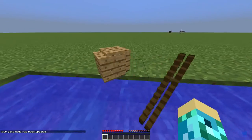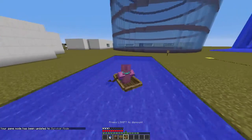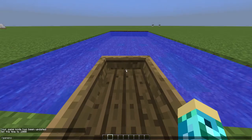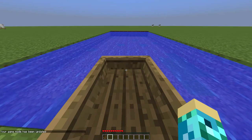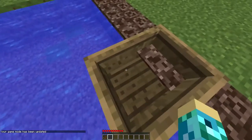Before Minecraft 1.9, when you crashed a boat, it would give you only wood planks and 2 sticks. But in 1.9 and later, boats became way more durable. Boats before 1.9 would crash into Soul Sand because of the height of Soul Sand, but the boat would not break.